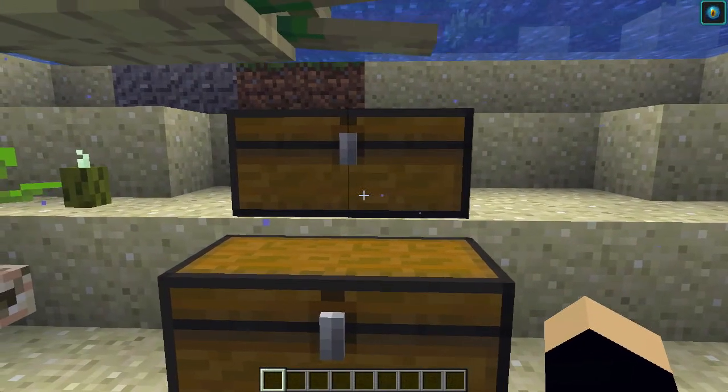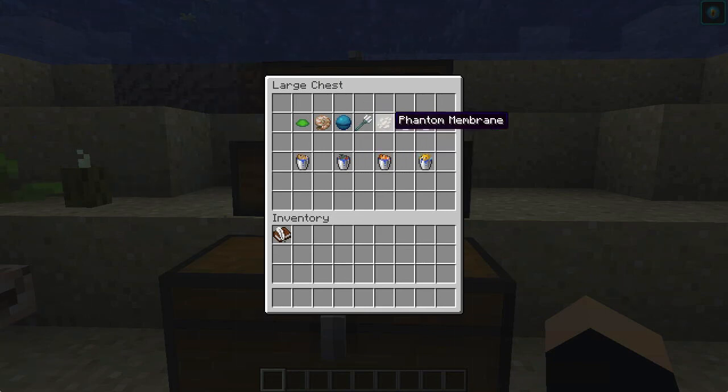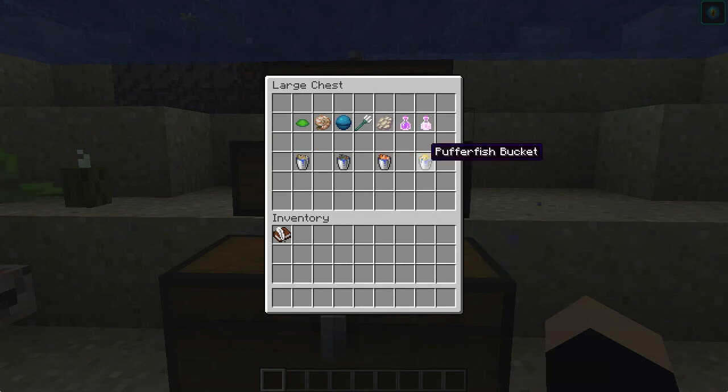In these chests we have most of the important items added in the 1.13 update. We have scutes, which are dropped by turtles when they hatch from their eggs. We have nautilus shells and heart of the sea, which can be found by fishing or in buried treasure chests. We have tridents, the brand new weapon in Minecraft 1.13, phantom membranes obtained by killing phantoms, the potion of turtle master which uses slowness and resistance, and the potion of slow falling which is made with a phantom membrane.